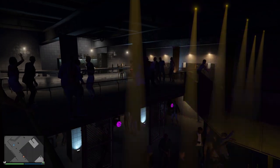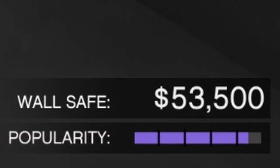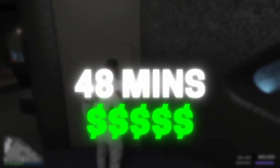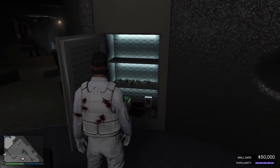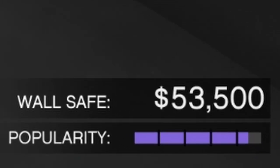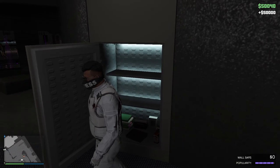There are two ways to make money with the nightclub. In the bottom right corner you will see your wall safe and the popularity bar. Every 48 minutes, money will be added to your wall safe. The amount added depends on the popularity of your nightclub — the more popular the nightclub is, the more money you're going to make. Here's how you keep the popularity bar all the way up.